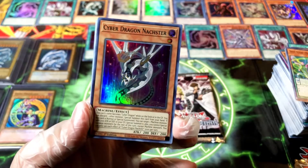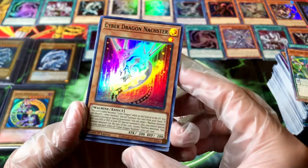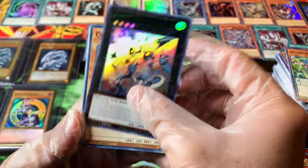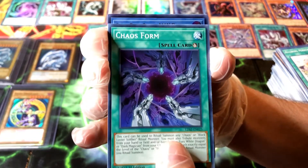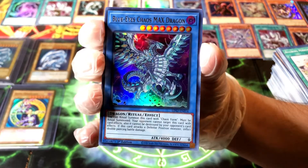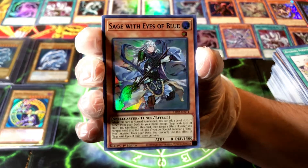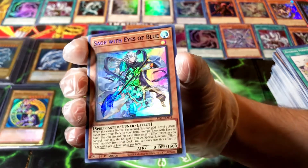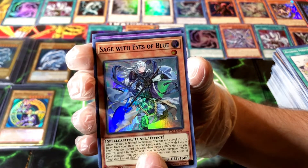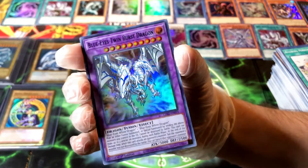Is the Cyber Dragon Master scratched? I thought it was but no — that's just the foil. Look at the artwork, it looks like it's coming out of something. Another Blast Dragon. Ultra Dragon's Chaos Form. Blue-Eyes Chaos Max Dragon — it's not scratched! Hell yeah, there you go, that's an Ultra. Beautiful. Sage with Eyes of Blue — that's a nice card. Scratched to hell though. That's insane. And the last card — Blue-Eyes Twin Burst Dragon. That's nice. It's a nice card.